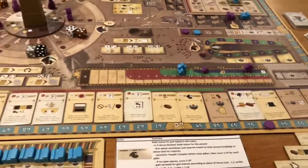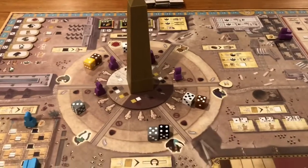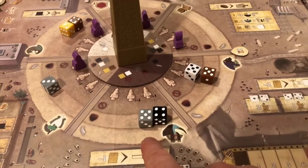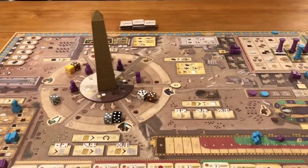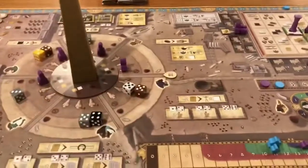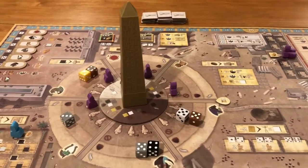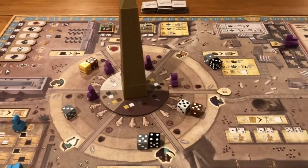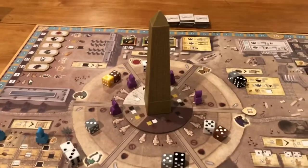The basic mechanics: you're going to be drafting a die from the obelisk area. The die comes in two flavors — either pure, from a pure column, or tainted. I just finished the mat phase, the third out of four mat phases in the game. The first thing I have to do is draw two dice from the bag, roll them, and put them in my shadow area.